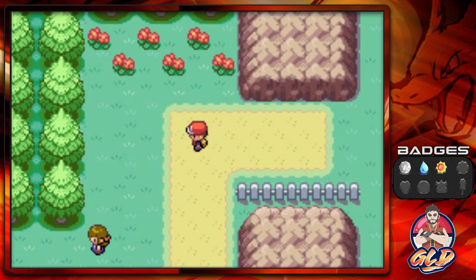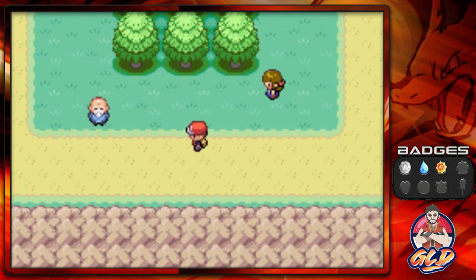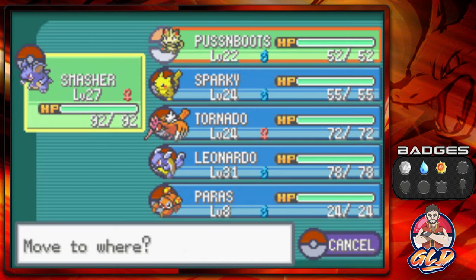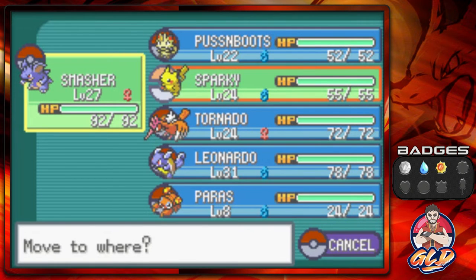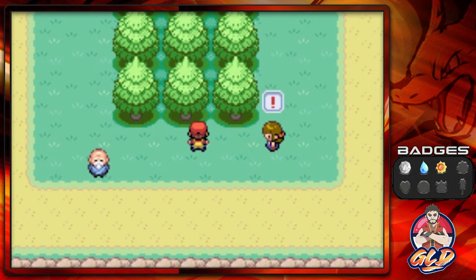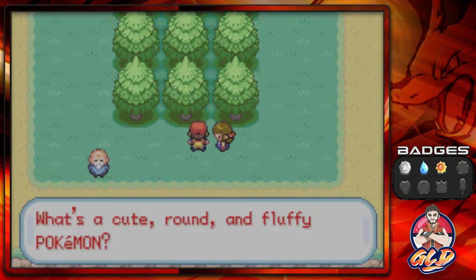We're not going to be doing anything in Lavender Town just yet because there's nothing to do there. What we're going to do right now is battle everybody on this route and then head into Celadon City to take care of other business. Let's see — Smasher is right here, so let's go ahead and battle everybody.